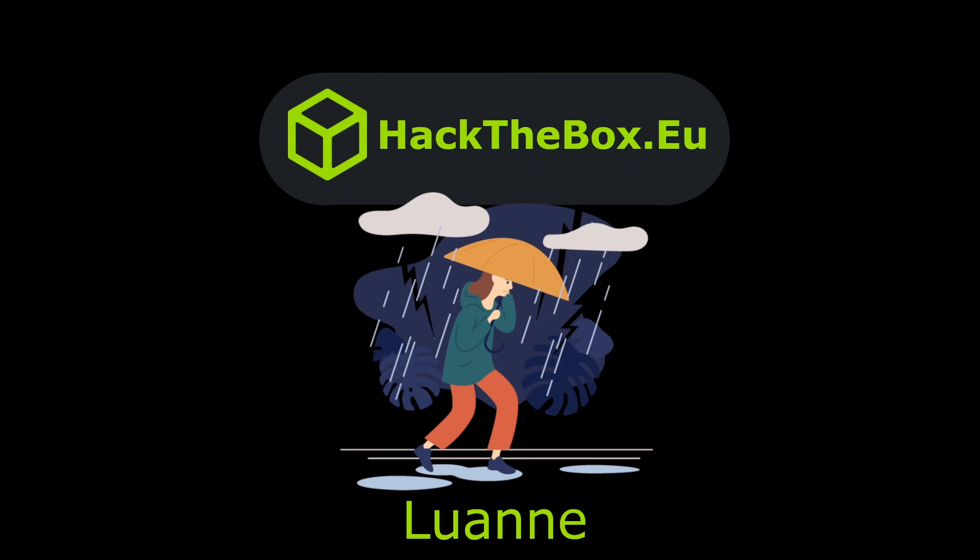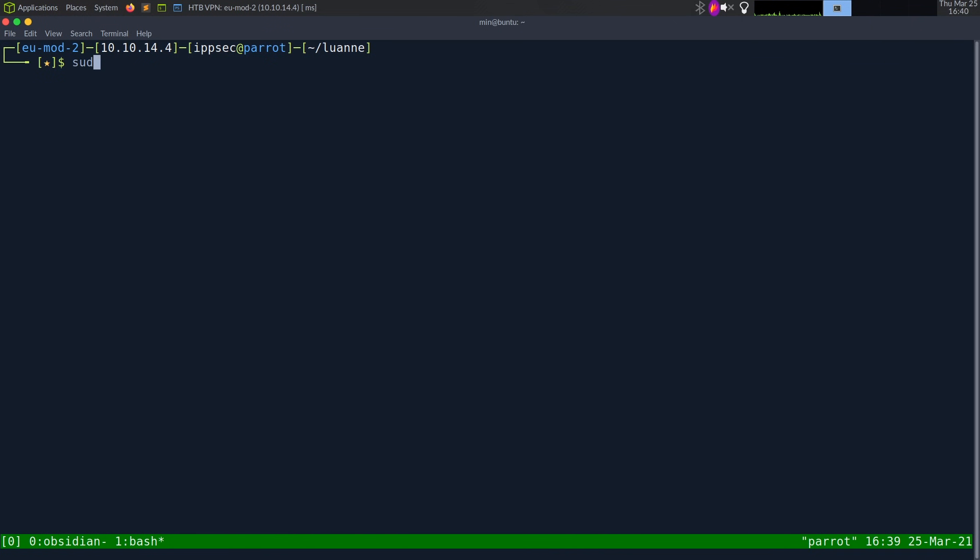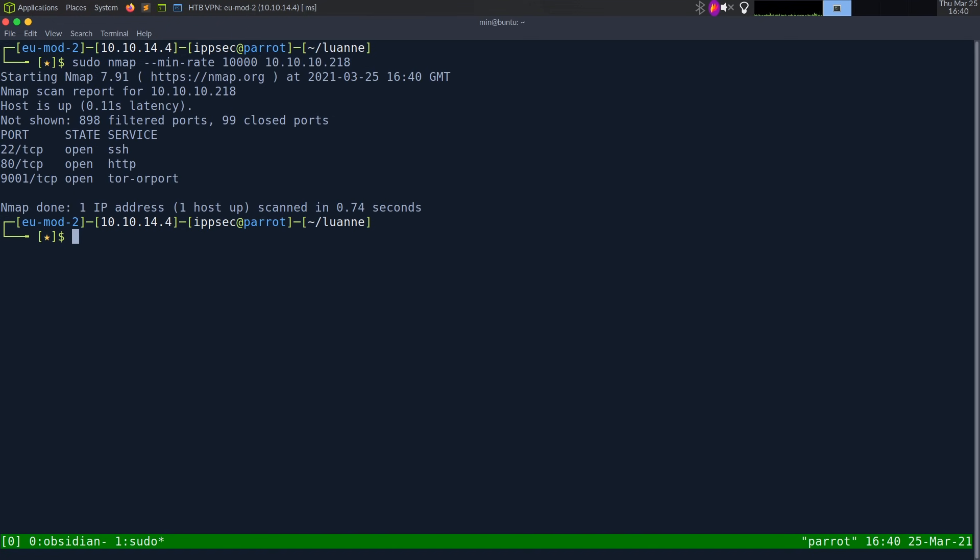Let's jump in and do the machine. As always, I'm gonna start off with nmap, but I'm going to change it up a little bit because we don't know what ports are open. I want to start looking at this immediately. So I'm gonna do a --min-rate flag in nmap, which is going to set the minimum rate of 10,000 packets per second to the scan, which is going to make it go insanely fast. So we'll do 10.10.10.218, and in about half a second we get three ports: 22, 80, and 9001.